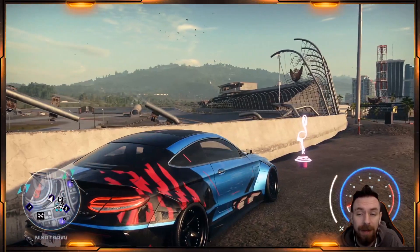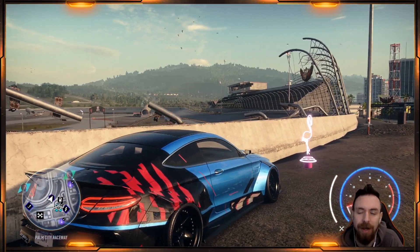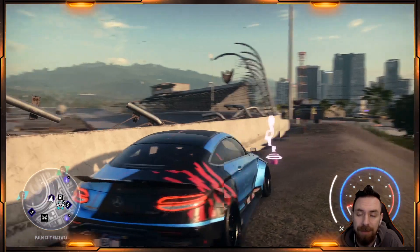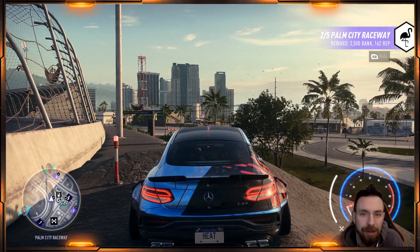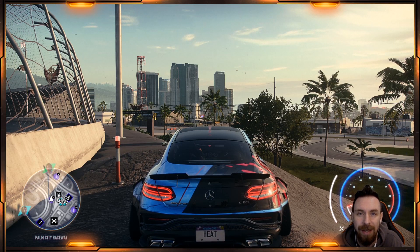Here's what the flamingos look like. They are placed randomly all over the city - so many of them in each little section. Really all you have to do is when you see one or it pops up on the map, go back around it and just run it over. When you run it over you get extra bank, you get extra rep, and it tells you how many are left. That was our second one in Palm City and we're getting even closer to unlocking all of Palm City.